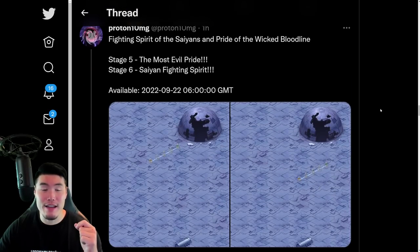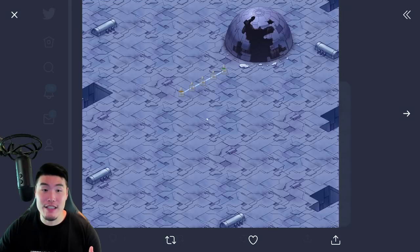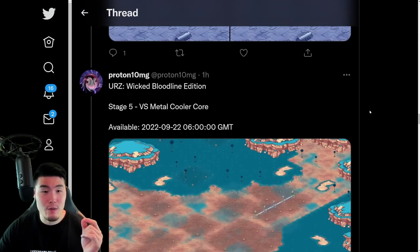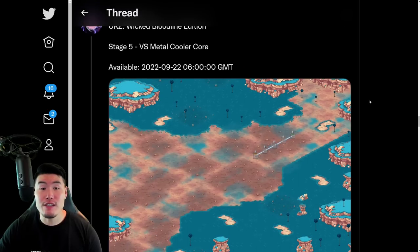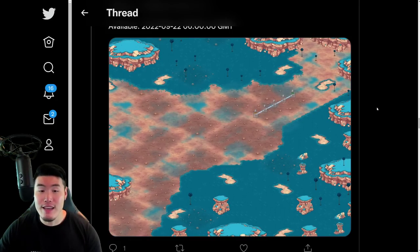We also have 2 new stages for the Fighting Spirit of the Saiyans and Pride of the Wicked Bloodline event. Stage 5 is, I'm assuming, for the Core Cooler. And then Stage 6 is for the Super Saiyan Goku. We also have one more stage for the Ultimate Red Zone Wicked Bloodline Edition versus Metal Cooler Core, or Core Metal Cooler, whatever you want to call him.